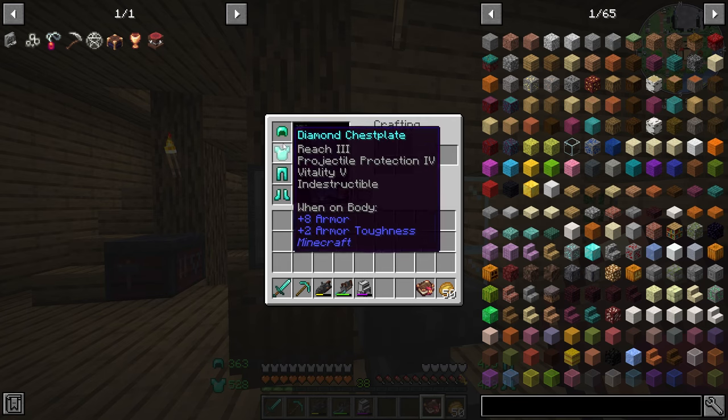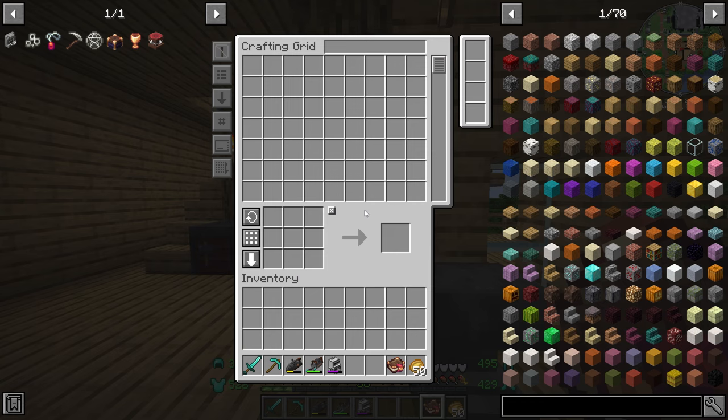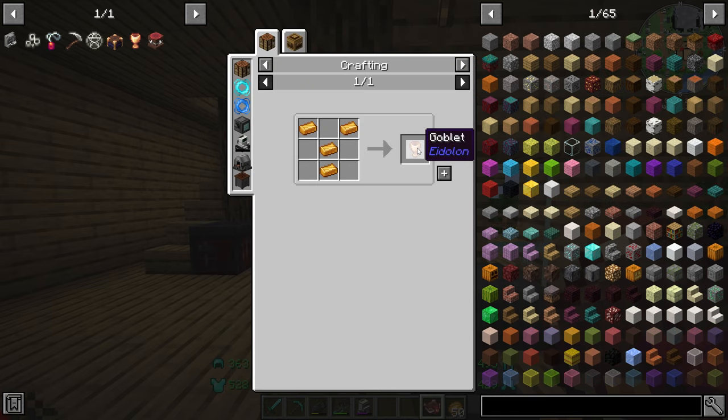I've now gained an extra two hearts because I managed to get another Vitality 4 chestplate and combine them together to make Vitality 5. I've pretty much got an extra set of hearts — about 40 hearts total. Enough rambling, let's get started.